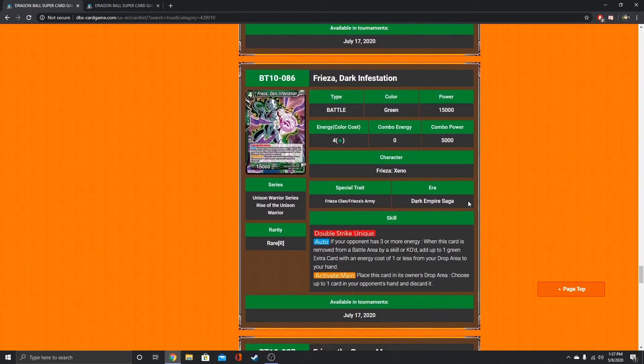This new Frieza is interesting. If your opponent has 3 or more energy when this card is removed from a battle area by a skill or KO'd, add up to one green extra card with an energy cost of 1 or less from your drop area to your hand. Activate Main: place this card in its owner's drop area, choose up to one card in your opponent's hand and discard it. He actually procs his own auto there — you can add an extra card just by placing him in your drop area for his effect. Now I like him even more.